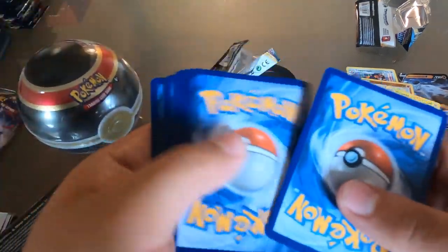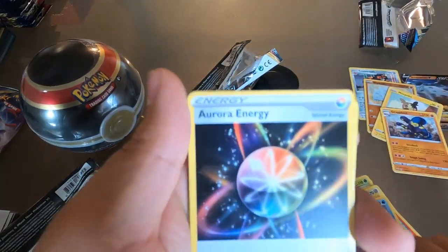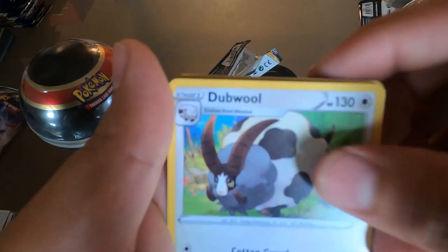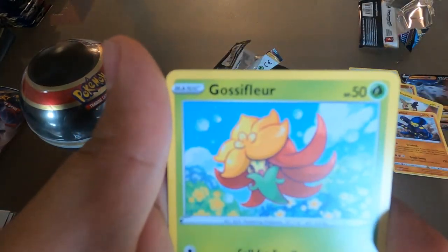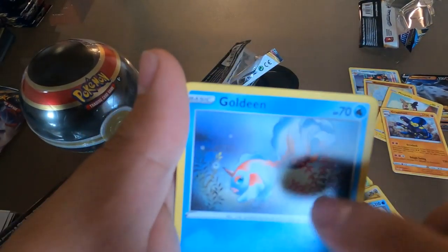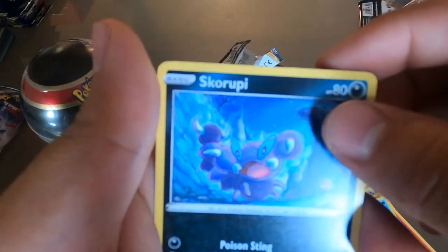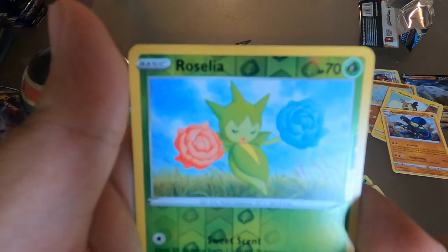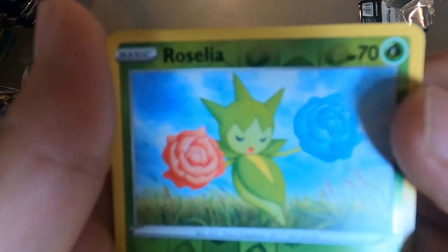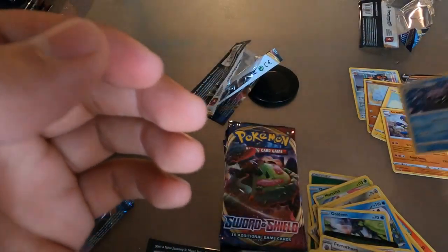Energy card — ooh, Aurora Energy! Looks pretty nice, I like the artwork on that card, a little red and blue flower. And then Cloyster for the rare — not too bad.